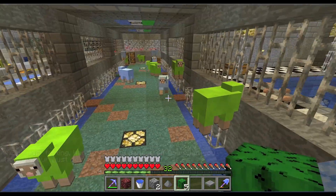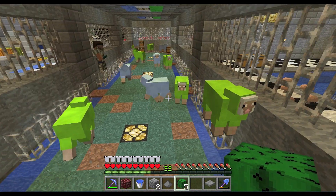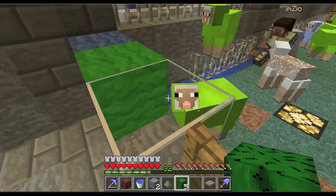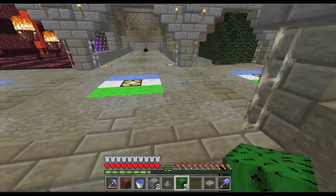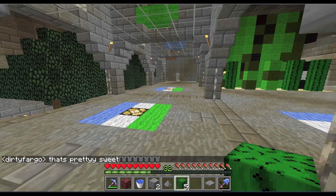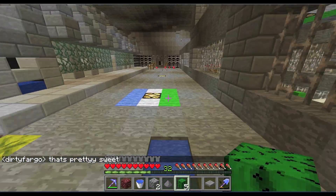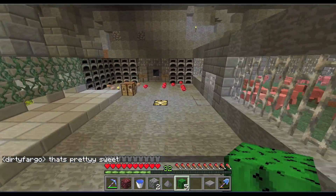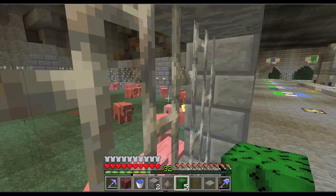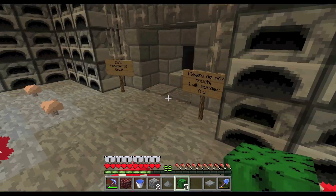Zio's been working on the sheep farm, which is looking really nice. We've got both of our colors of sheep in there and I think he finally made it so they can't escape — we were having some troubles with that earlier. I've been working on my room a little bit, trying to make that look pretty. And there's a pig farm that Zio did — holy shit, that's a lot of pigs.